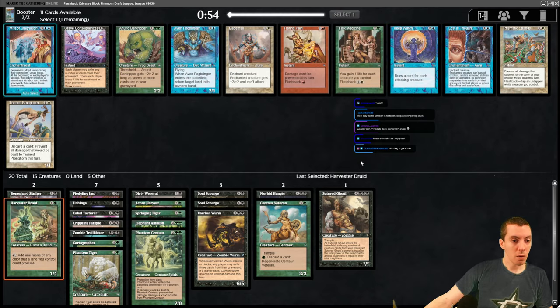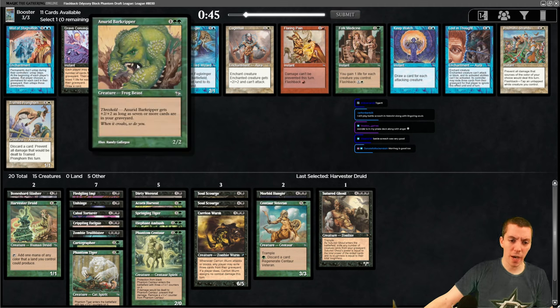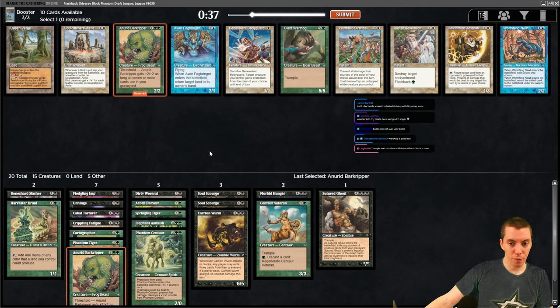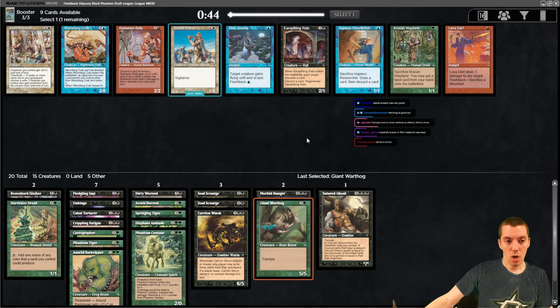The Druid is a pretty good mana dork that also helps hit double costs. Our mana base is sketchy. Barkeeper - a 4/4 at threshold - we don't really have many ways to get threshold unfortunately. The two sac lands help but we're also playing expensive cards so they aren't that great. Got a Warthog and another Ripper - we're good on bad three-drops. Take the Warthog. A 5/5 or 6/6 is pretty huge in this format.